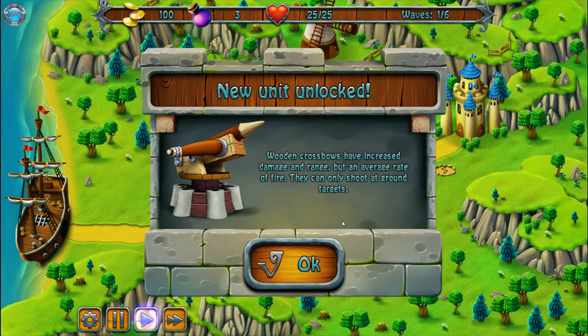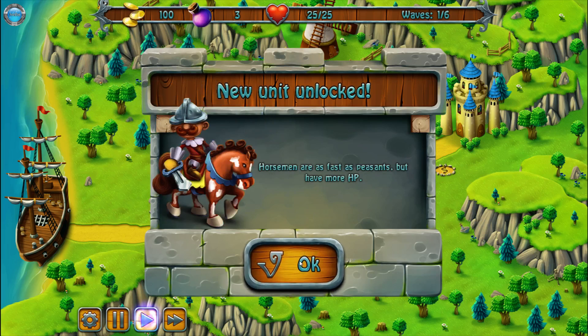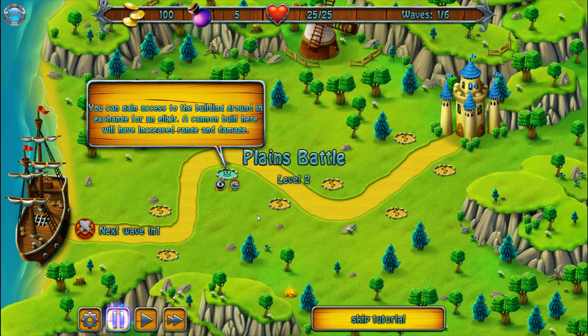Wait — there was time running out? Don't tell me I can't play as long as I want. Wooden crossbow towers have increased damage and range but an average rate of fire; they can only shoot at ground targets. Fast as peasants but more HP. Wait — you can gain access to a building spot in exchange for an elixir? Oh my god.